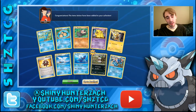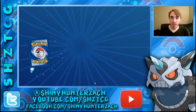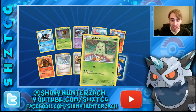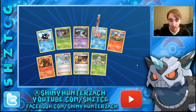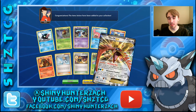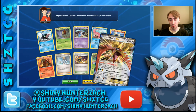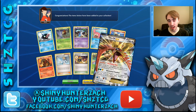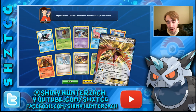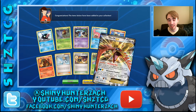We have another Greninja there. I can't believe the only Break I've been able to pull is Raticate. Now we're getting All Night Parties like crazy — it wants me to stay up all night. Oh yes! That is an EX I actually wanted to pull — this has been cropping up as kind of a rogue deck. Ho-Oh EX has a really cool ability: Purifying Fire — once during your turn before you attack, if this Pokemon has any basic Fire Energy attached to it, you may heal 50 damage from it.